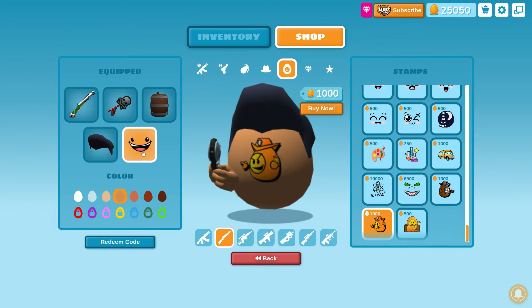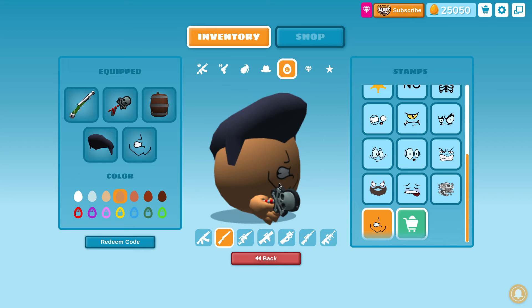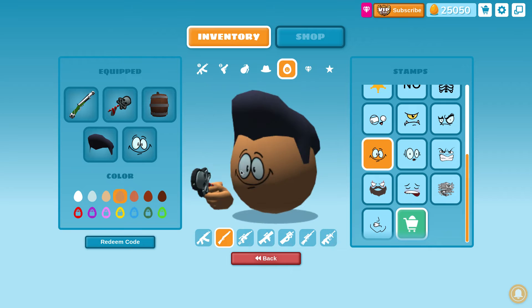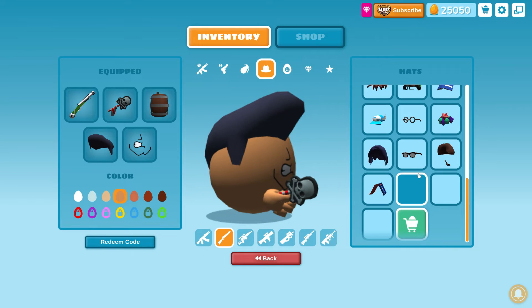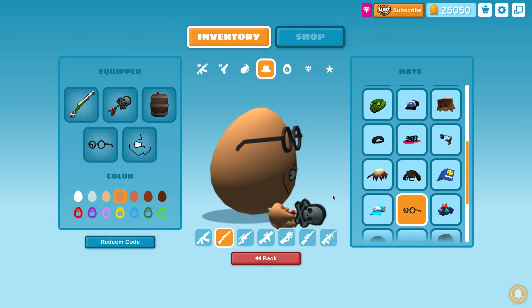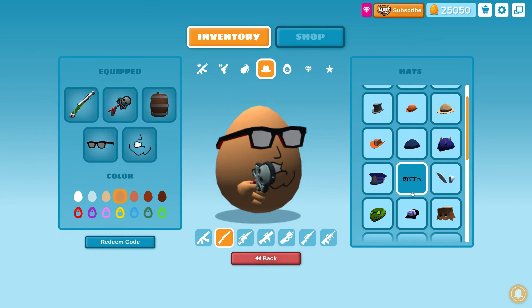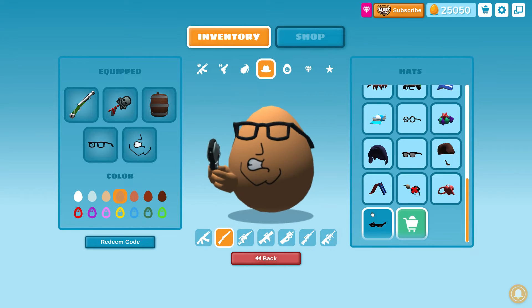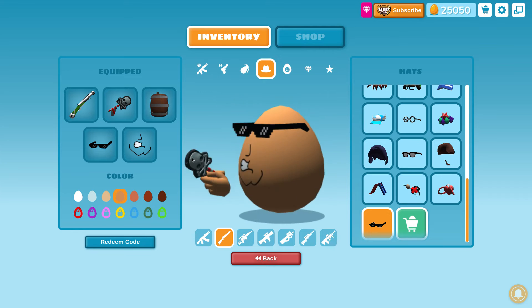Now let's get into the Twitch drops. At 15 minutes watched you'd get this jaw stamp, which is pretty cool. There are no eyes, so it doesn't really work like one of the full face stamps. You'd probably want to wear glasses like these — ones that have lenses in them — unlike some that don't have lenses. The second Twitch drops item was these glasses, called the Don't Try Me glasses — or Don't Try It, something like that.